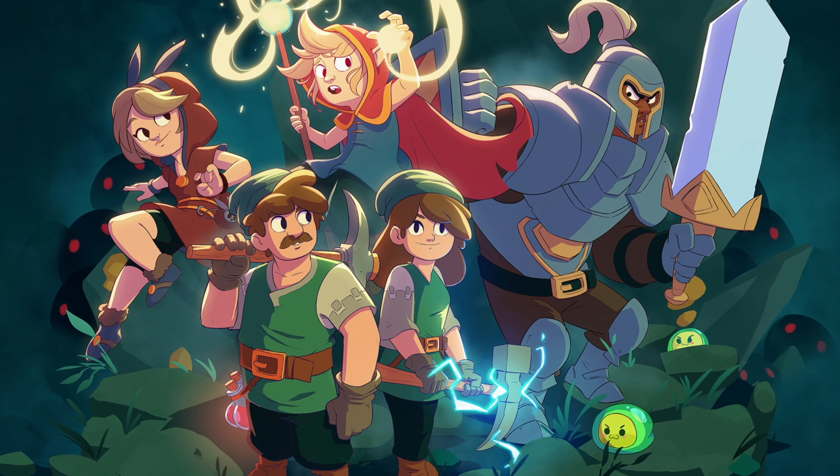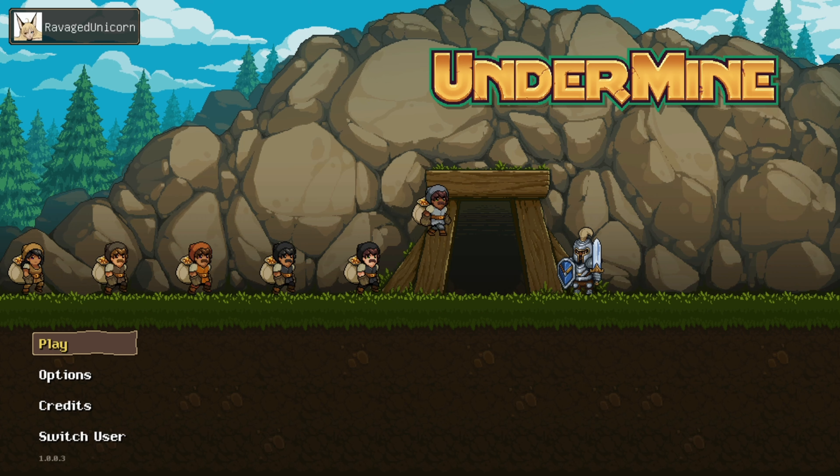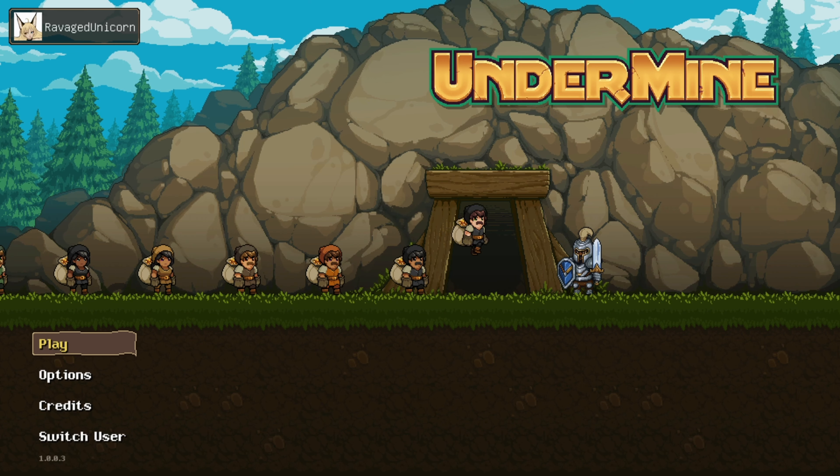Undermine is finally out of early access, and the 1.0 release is now available on Steam, Windows Store, and Xbox, and is included in Game Pass. The game will be coming to Nintendo Switch sometime in 2021, and I think it's an excellent fit for handhelds. Undermine is easily one of my favorite new roguelites to hit consoles.